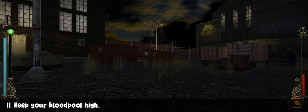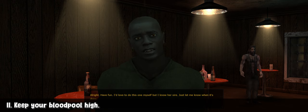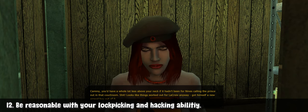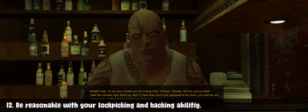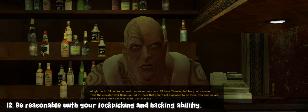Keep your blood pool high. Randomly going into Frenzy is not a fun experience — in society and even in combat, it could break the Masquerade. There are lots of locked objects in the game, and a reasonably high lockpicking skill as well as a good hacking ability will be enough to open most locks, helping you in certain quests. You don't need that much, as Blood Buff would be sufficient for the first few locks you encounter.